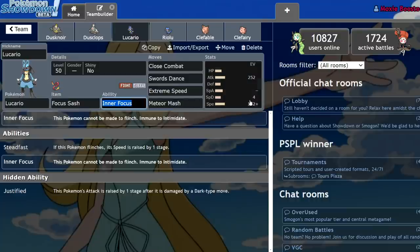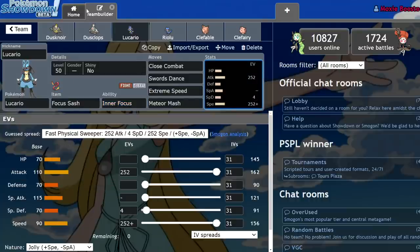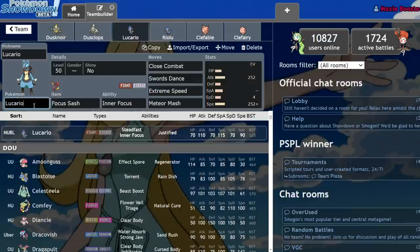The only tools Lucario has over Cobalion are that Meteor Mash is slightly stronger than Iron Head, Extreme Speed is a cool move, and it has Ice Punch. But Max Airstream just makes it so that if you're going to use a Justified Steel-Fighting type, just use Cobalion — it's usually better because of the speed boosting and its naturally higher speed and bulk.